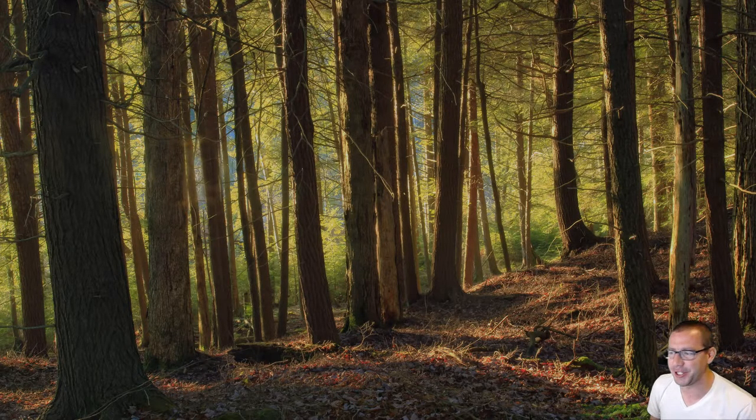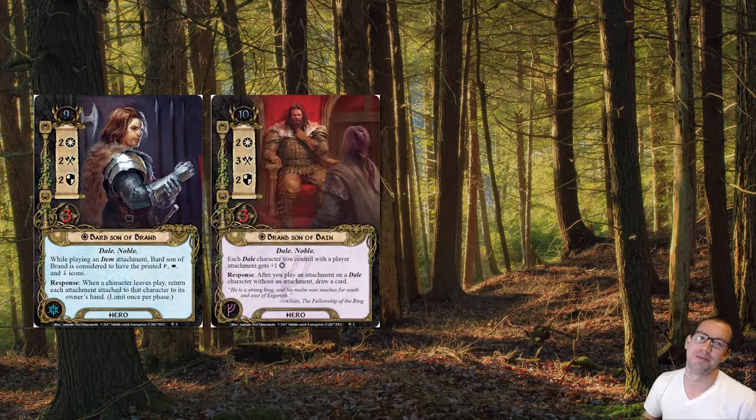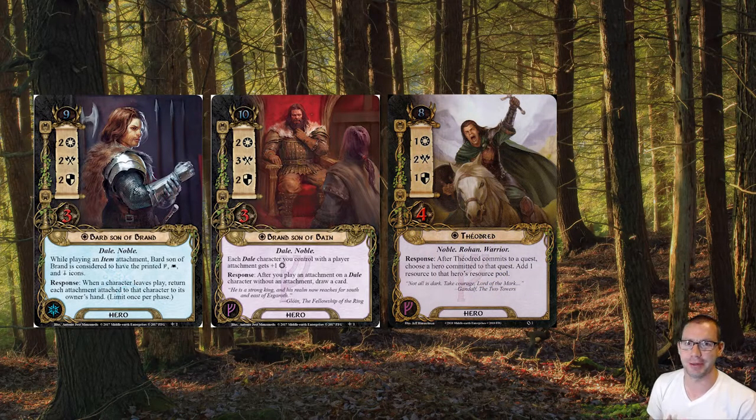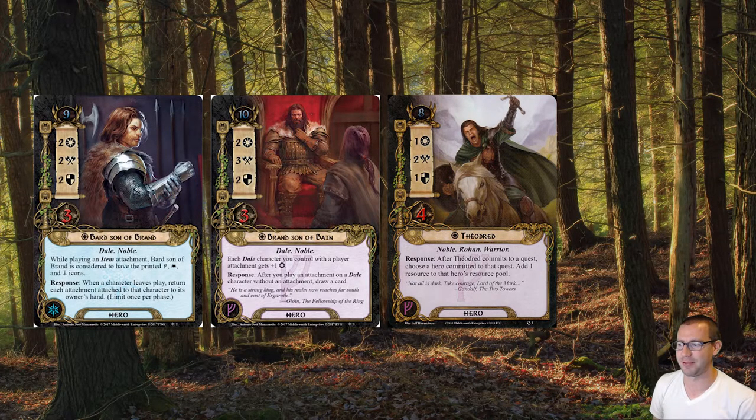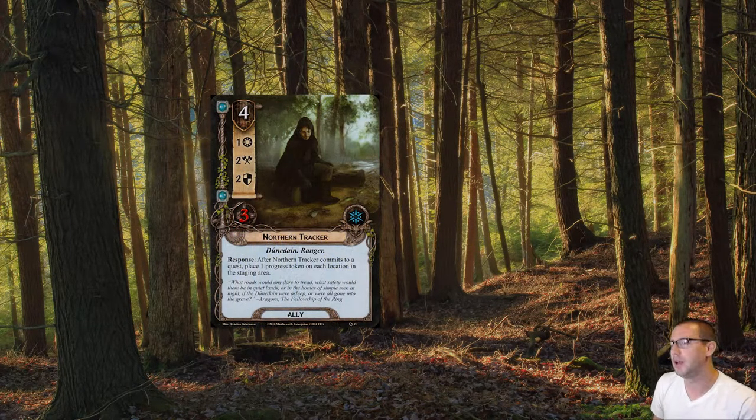And it feels pretty good. Our hero lineup is Bard son of Brand, Brand son of Bane, and my personal favorite especially in a core set limited environment, Theodred. I definitely thought about Beravor for more card draw, but I think getting the resources is maybe more important, especially in the core set environment where I want to play things like Northern Tracker for four without any real great ways of accelerating that.